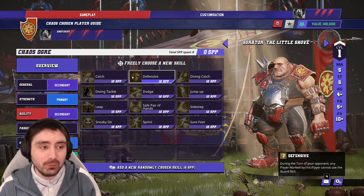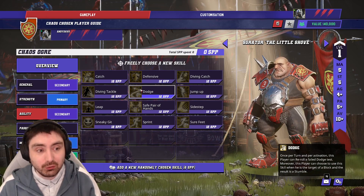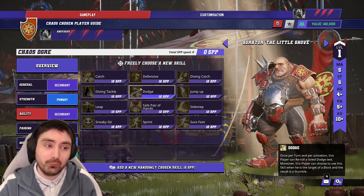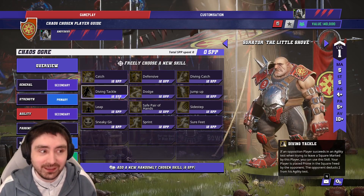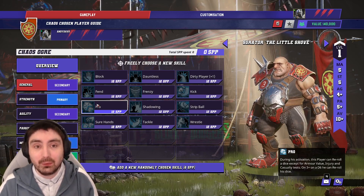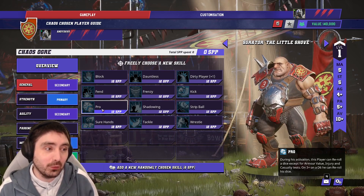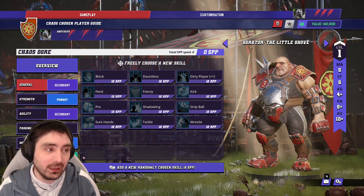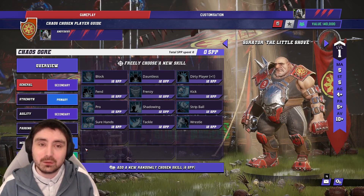If you want a slightly less combat-orientated and more control route, look at Dodge as a great skill. Then you can take Block, Dodge, Stand Firm, Guard — that's four of your five primary skills. With one skill left, you could go something funky like Diving Tackle, or for reliability take Pro so the player will do as it's told more often. From a characteristics point of view, I would strongly avoid chasing characteristics and I would also probably avoid randoming levels, because unless you've got lots of time to build the perfect Ogre, randoming levels is probably a bad idea.